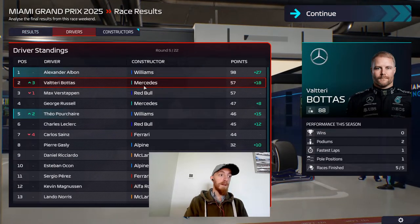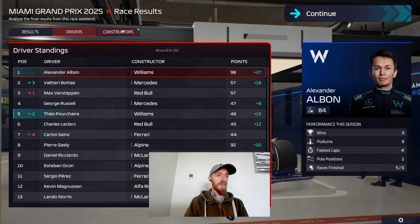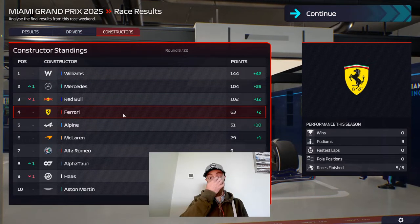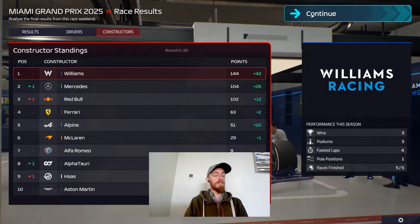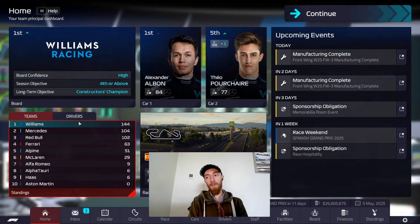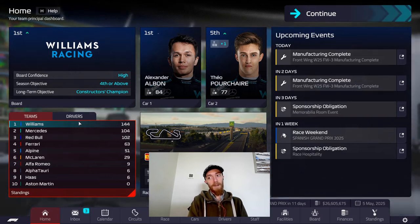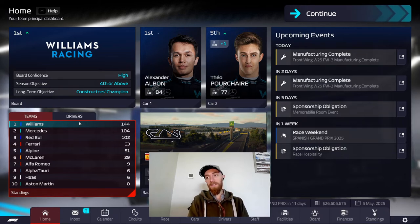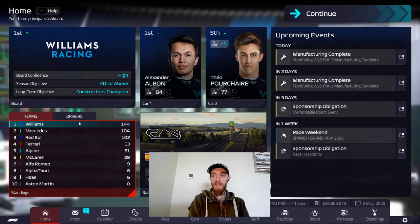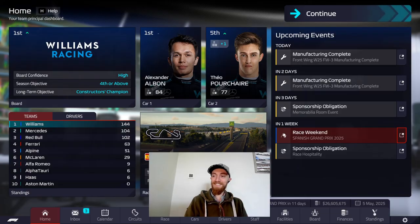In the drivers' standings, Bottas overtakes Verstappen so he's our main challenger now, but we have a nice lead. Porsche moves up into fifth. In the constructors', it's a very good result — Mercedes overtake Red Bull, but we still have a 40-point gap at the front. Miami Grand Prix — pole position with a win. It wasn't straightforward: safety cars, Porsche got spun as well, fortunately no major damage, but a little bit hairy at the end with the tyres. Really happy — great race. Please remember to hit like and subscribe, leave a comment down below. Are we going to win the championship this year? Thanks for watching!